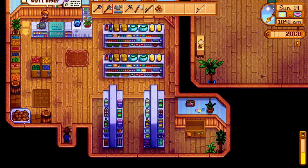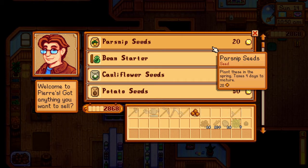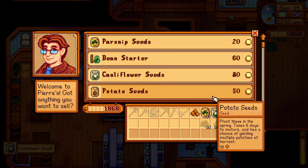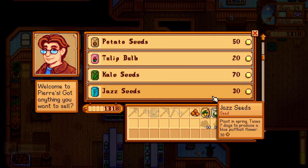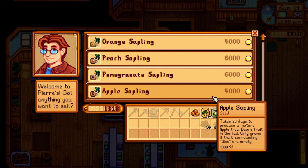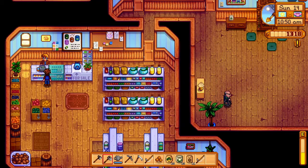So we are here at Pierre's store. What's up Pierre, how you doing? Yes, we are going to buy some parsnip seeds — keep giving them. Buy some cauliflowers and some potatoes. We will come back and get more stuff later as we make more and more money in the game. Very nice — there are saplings too and we are definitely going to grow some fruit trees. Catch you later bro.